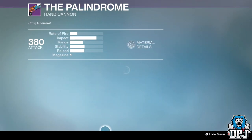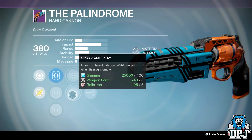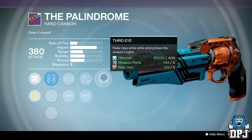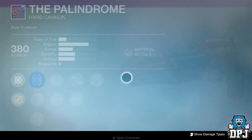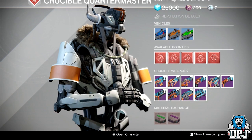The Palindrome this week is a touch down on last week's one. We've got Mulligan or Spray and Play, Rifled or High Calibre and Third Eye. But last week's one was the best you're going to get and if you missed out on that you really have missed out.